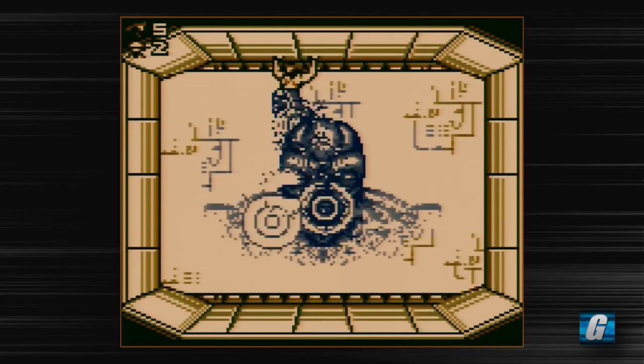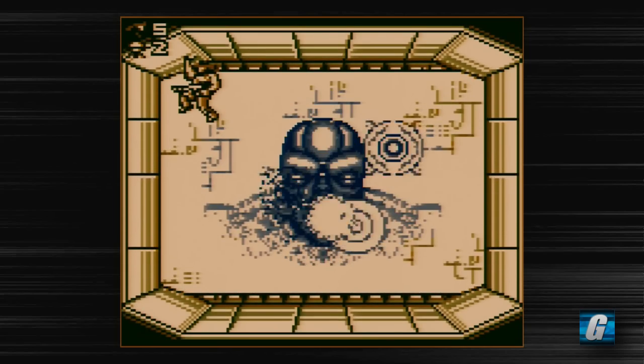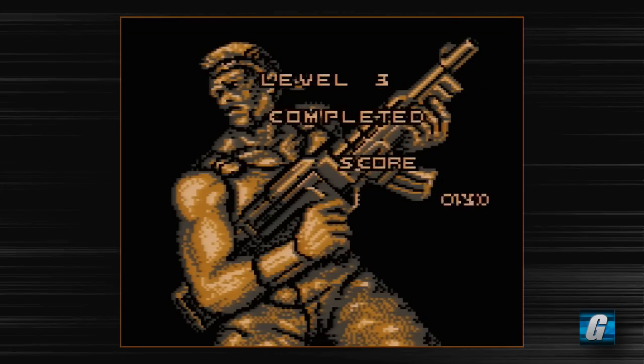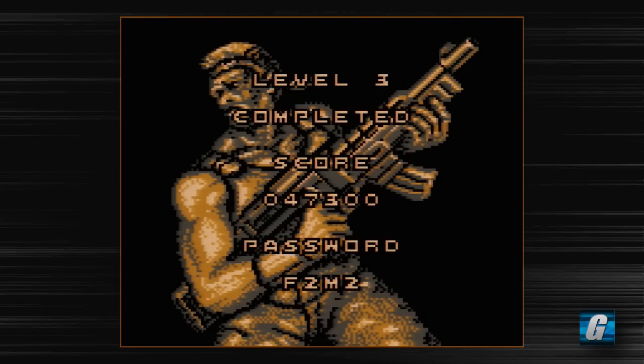Wow, that was kind of fast, actually — that's the fastest I've ever defeated that guy. So in the Super Nintendo version, you have to actually fight two smaller Android-ish robots. But they cut that out completely from the Game Boy version. And then in the Super Nintendo version, that big head comes out from the background. In this version, you just fight the big head, and that's it.